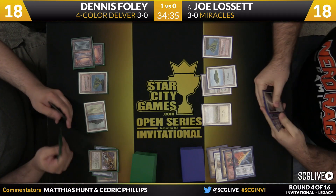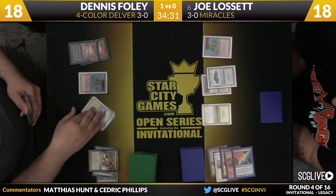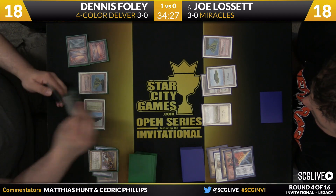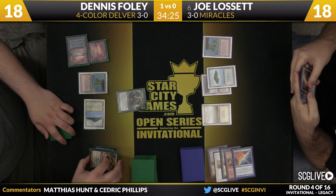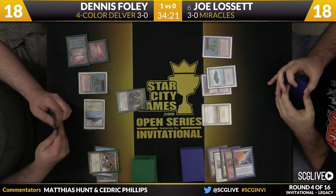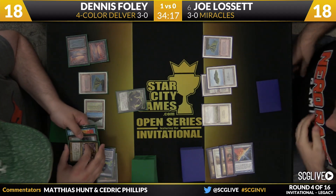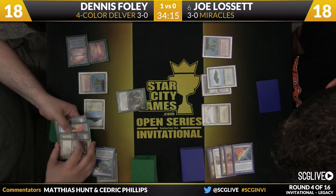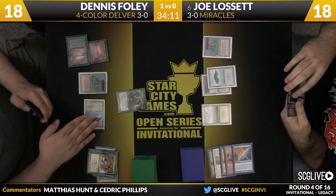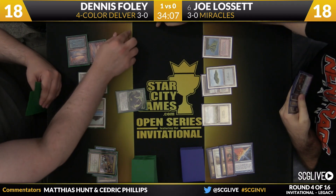Dig Through Time to draw here for Joe. If Joe was able to get to a third game, I wouldn't be surprised to see him go back to the drawing board — he might board Counterbalance out, and go towards something like Monastery Mentor to try to win the game. Here's a Tarmogoyf. What an interesting situation — what am I playing against? It's an unusual deck, but not unorthodox. Okay, I don't usually see these cards in the same deck together, but none of these cards are anything new. This one has Tarmogoyf and a Grixis shell.